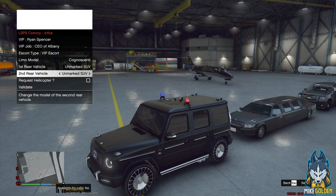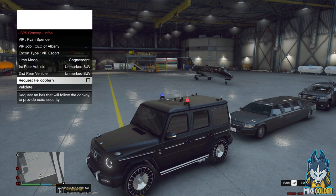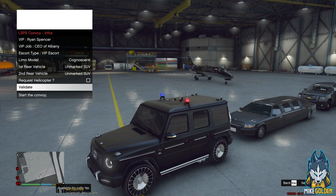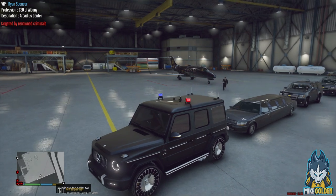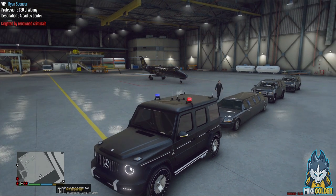We need to escort him. Type of escort — we will validate that. He's targeted by renowned criminals. So we're going to be taking him to the Arcadius Center. Copy that, dispatch.